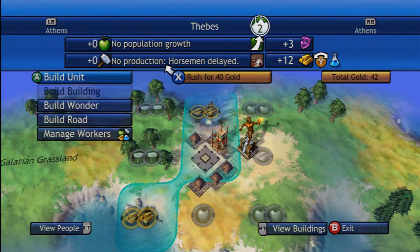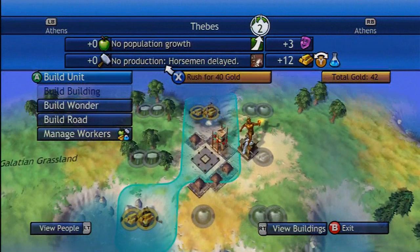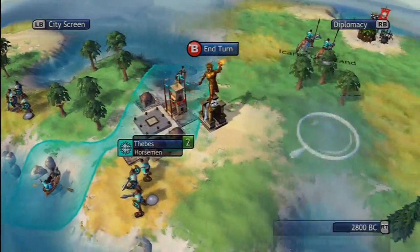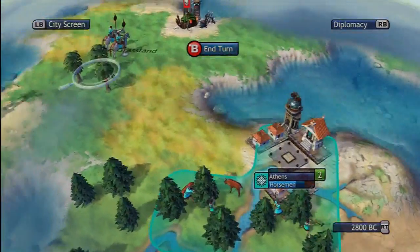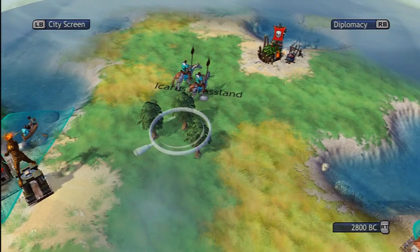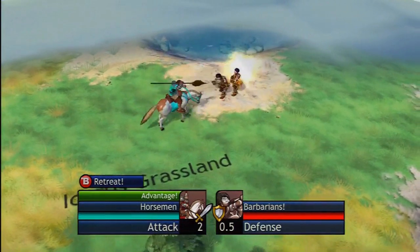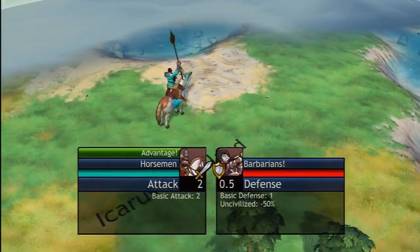I'm going to keep this going until I get 100 gold and then swap it back over to science. Just so you know, having this on gold is actually equivalent to six hammers worth of production in the ancient era — that's like having six trees at work right now. Pretty crazy. So let's keep that going. First horse is the most important.